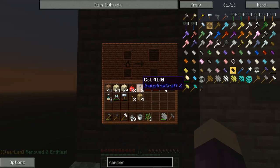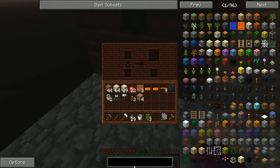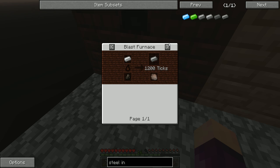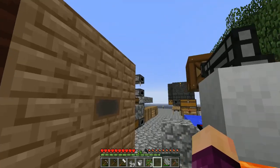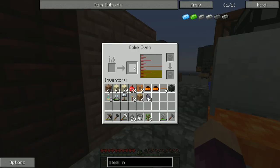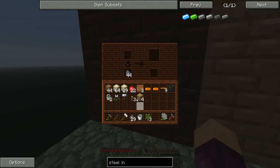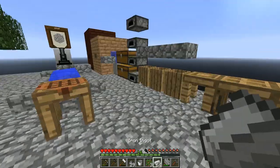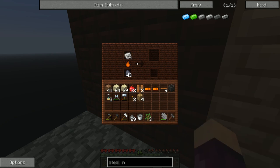This turns iron into steel, much like the coal oven turns coal into coal coke — it takes a long time. Looking at the recipe for a steel ingot, you can see it takes 1,200 ticks to turn an iron ingot into a steel ingot, which means about a minute per ingot. That's why I want this up and running before we start sifting the dirt, so it's making steel while we work. You can use coal coke or charcoal — not normal coal, which is annoying. I'll use coal coke for now. I'm putting a full stack of iron in, which will take about an hour to convert to a full stack of steel.